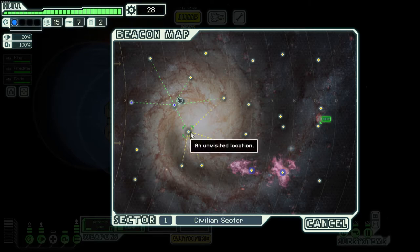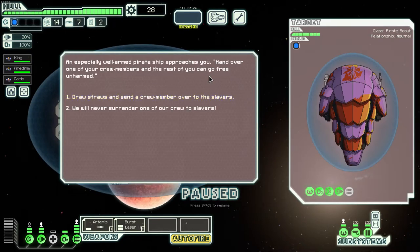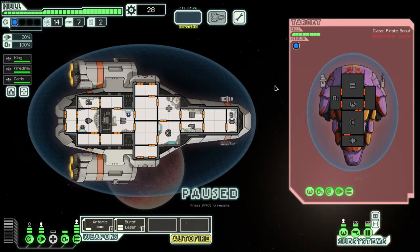An especially well-armed pirate ship approaches — we're going to fight instead of giving up a crew member. This is actually a good event because if you fight, there's a good chance the ship will try to surrender and offer you a crew member. As a new player, always pause and analyze their weapons. They have a missile launcher — dangerous because it goes right through our shields — and a Burst Laser that shoots two lasers.